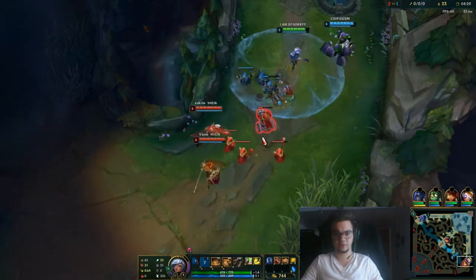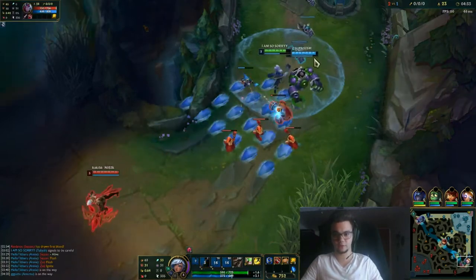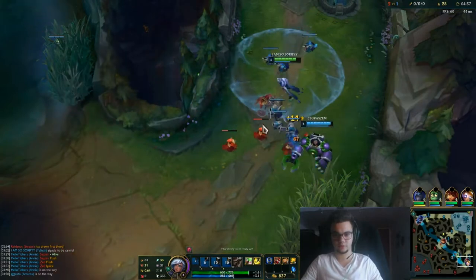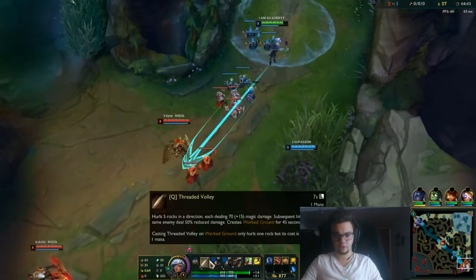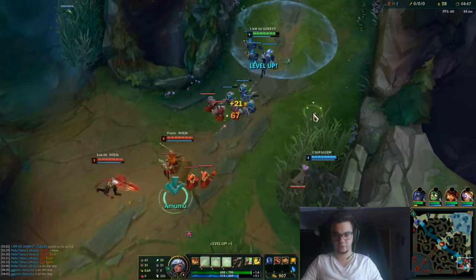Normally in a tank matchup it's a bit harder than usual, but we can actually hit that. They clearly have a ward there. Also ping your support every time your W hits and goes on cooldown.